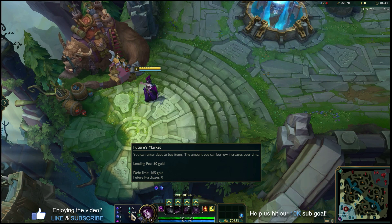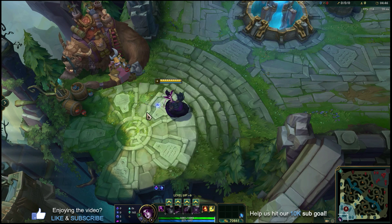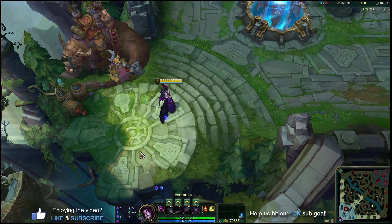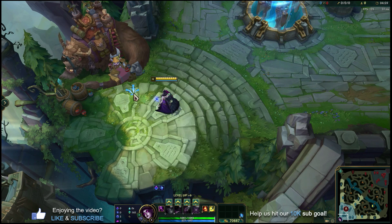I'd recommend Time Warped Tonic — it lets you try trading patterns a little bit more frequently. And then Futures Market is a big power spike for any time you're playing an AP poke mage, because getting that Lost Chapter is huge. Futures Market ensures you have flexibility to base at a non-optimal backing time where you don't have enough gold, but still get that Lost Chapter and get your power spike when you return to lane.